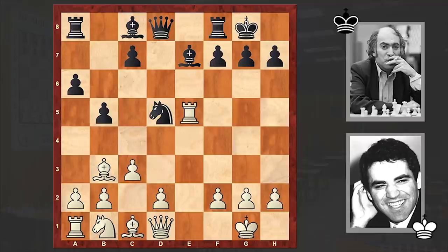In the Marshall Attack, Black is sacrificing a pawn but getting really active piece play and managing to organize a nice kingside attack. At this point, white has fallen behind in development and that gives black compensation. Bd5 is not the most popular move — d4, d3, or even R1 are more popular. d4 is the most common move, but in the game we see Bxd5.